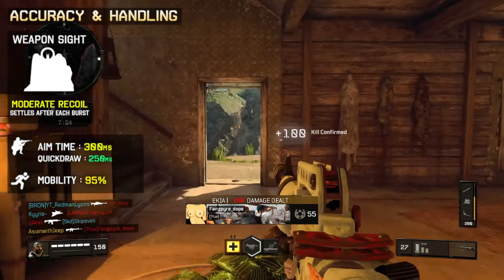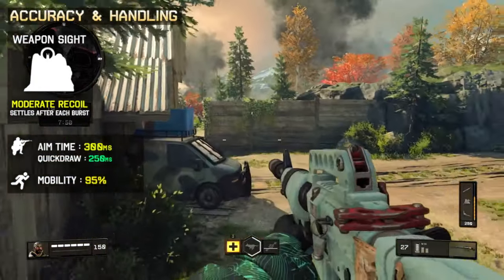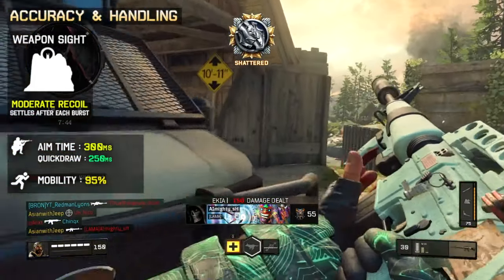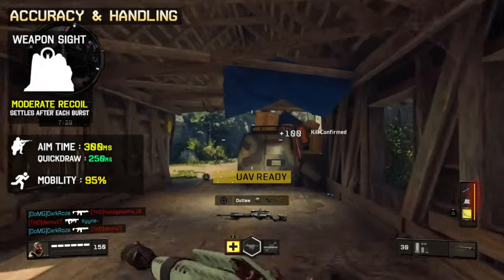Note that the M16 comes with iron sights instead of a scope found on other tactical rifles. Aim time is standard at 300ms, and 250ms with the Quickdraw attachment. Mobility is also standard at 95% of the base movement speed.